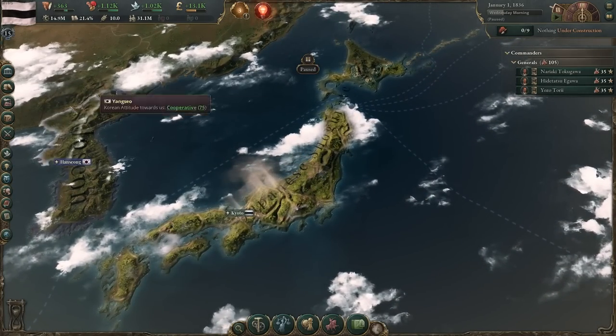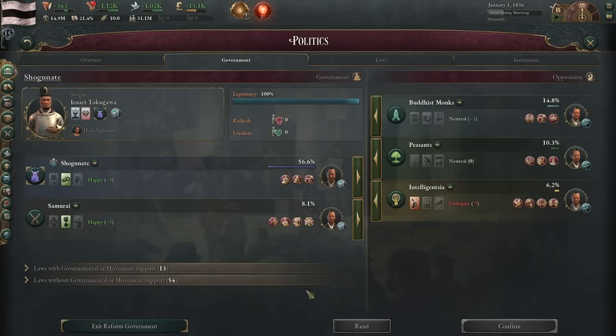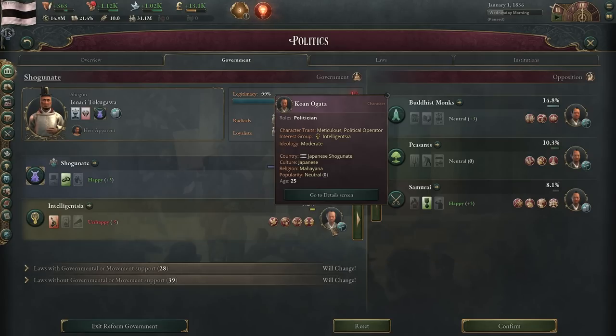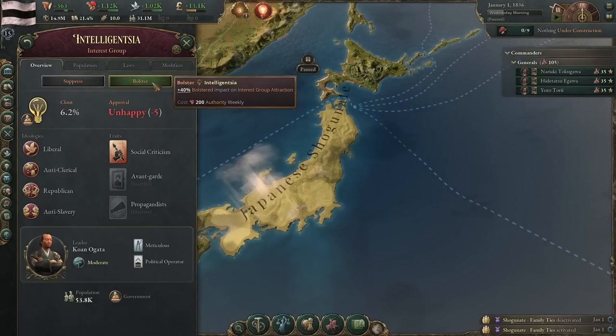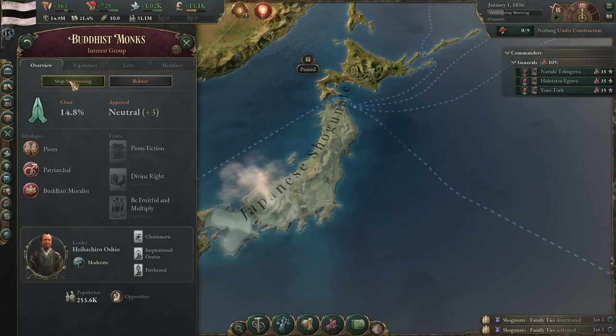So, what we're going to do is begin reforming our government. We're going to take out the samurai right away and instead put the intelligentsia in — all the academics and bureaucrats — because they're going to be the ones leading Japan into the new era. We are also going to start bolstering the intelligentsia, making them a bit more popular. And on the opposite side of that, our main enemy right away are going to be the Buddhist monks, who kind of want to hold us back in the past. We're going to suppress them.